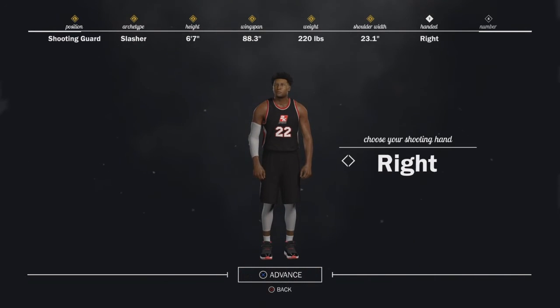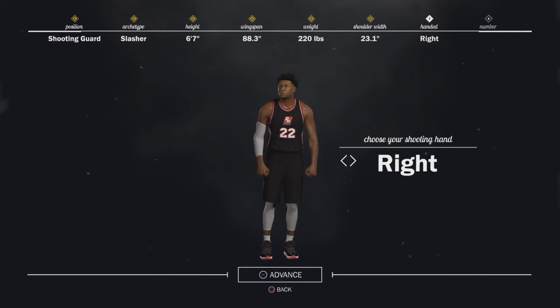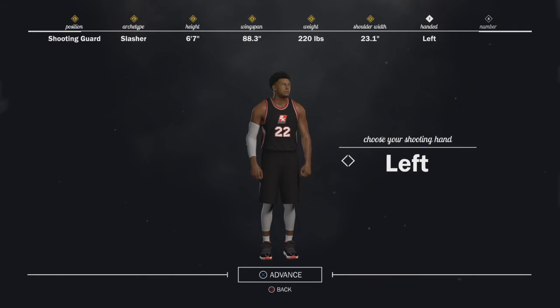Shoulder width doesn't matter, and you guys can choose your dominant shooting hand and number — those don't matter. So that's basically it guys, another simple tutorial on probably one of the best positions in the game right now.